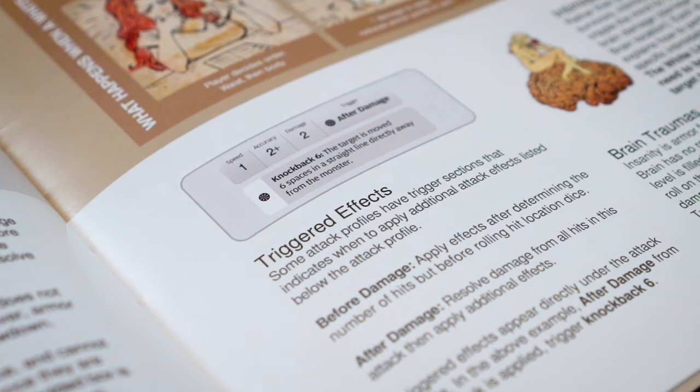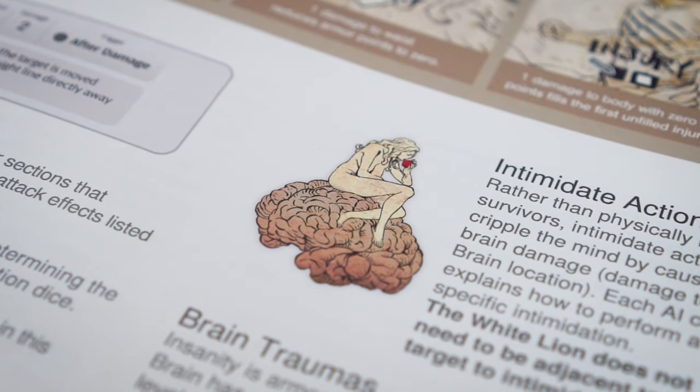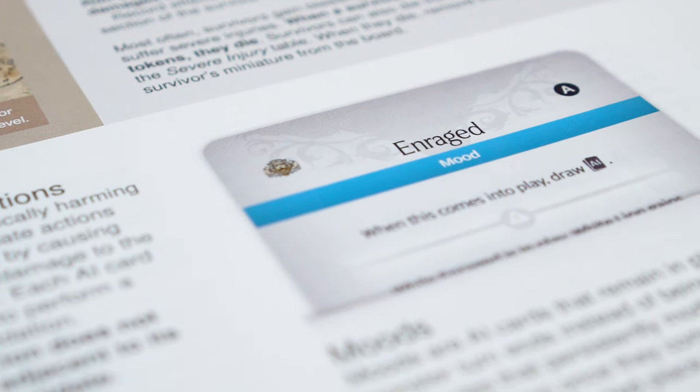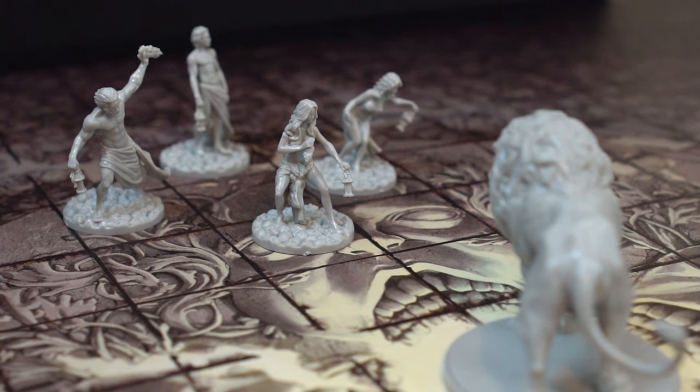Spoiler warning: In this next section, we'll be going over some of the effects, brain trauma, moods, and more that will come about in the first showdown with the White Lion. If you'd rather learn this yourself during the showdown, you may skip to the next video.